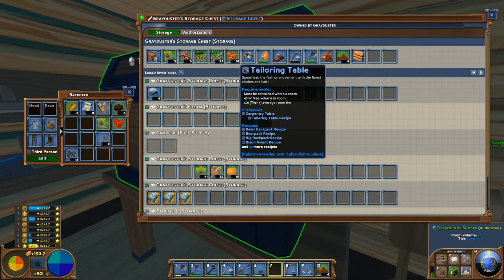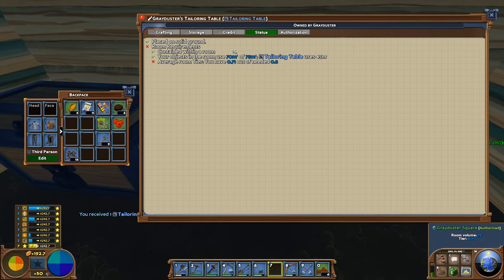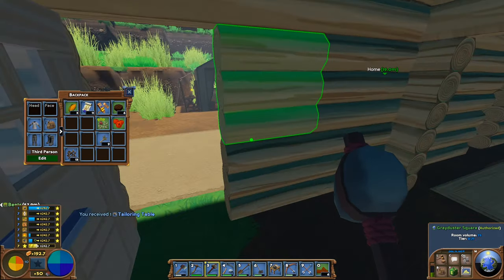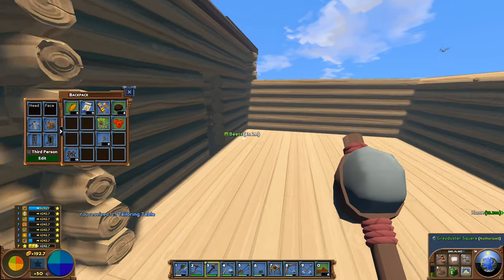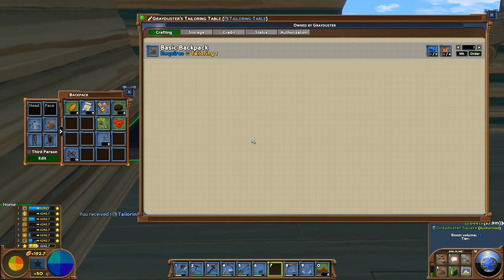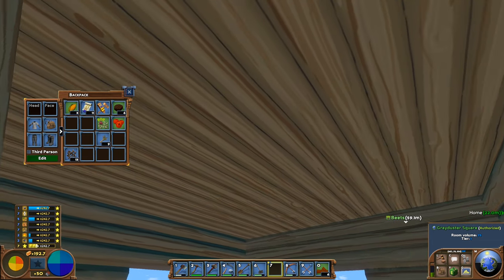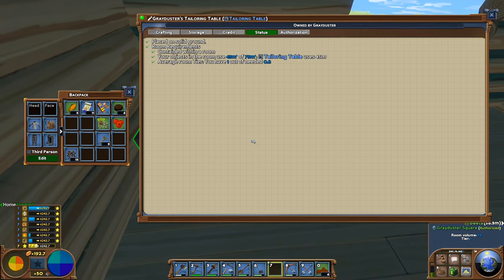Let's just grab the tailoring table — can we just put this down here? You may want a high-quality room. So all we need to do is basically put that in the bedroom, because we don't need all the stations all the time and this one is high quality. Let's just see if this actually counts. Yeah, it looks like it does — your object in the room uses 45 cubic meters of 75. The tailoring table uses 45. This room tier is 1 out of a needed 0.8 — so clearly having these roof blocks in place, along with a small chair and a room like this, is perfectly fine.